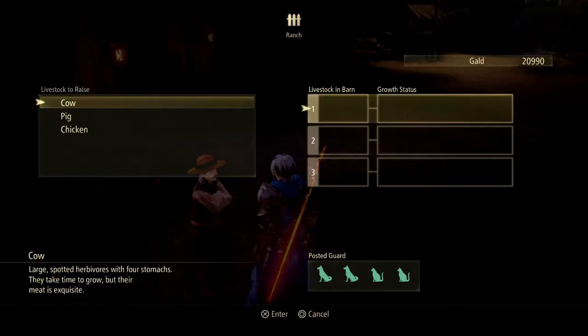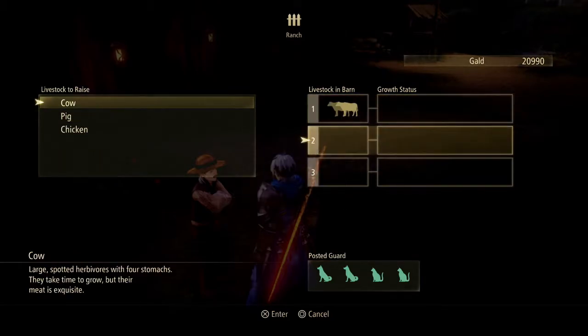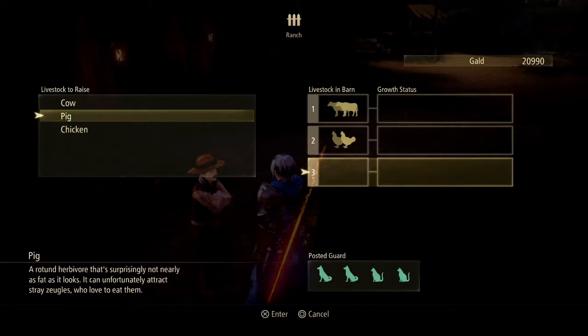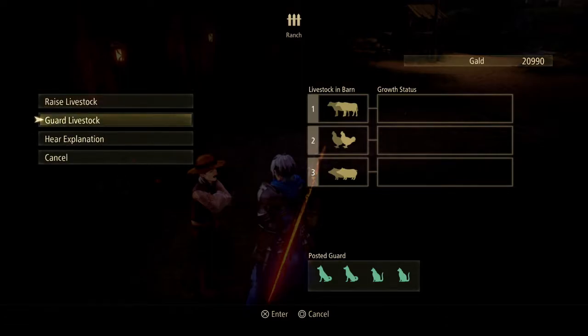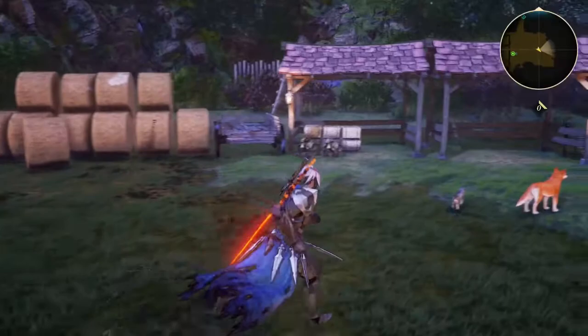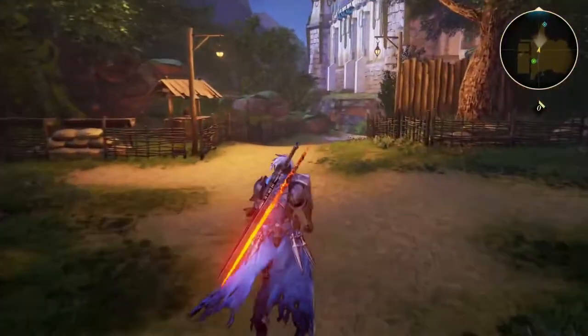Raise livestock — send to barn. We can place a cow, a chicken, and a pig. We've got all kinds of dogs and cats here too. I guess this will be something you just do over time. The side quest wasn't quite what I thought it was.